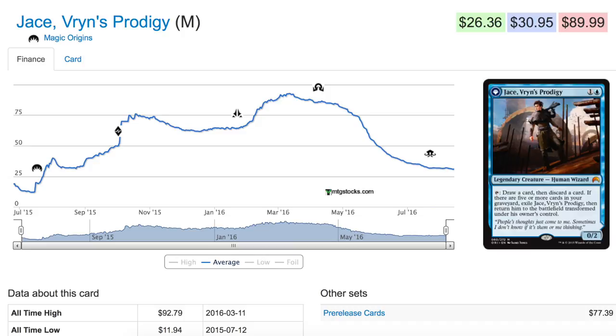He definitely sees some play in modern, but this is what happens to standard prices and why most people will lose a considerable chunk of money. And already it's too late — it's been too late for probably 120 days for you to get rid of Origins as well as Dragons. This is what happens after your cards rotate.